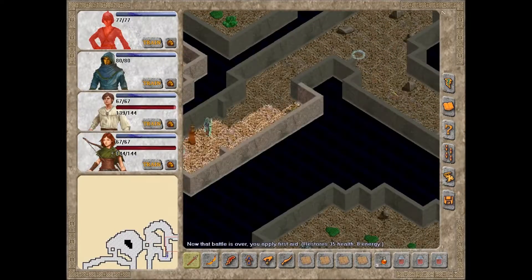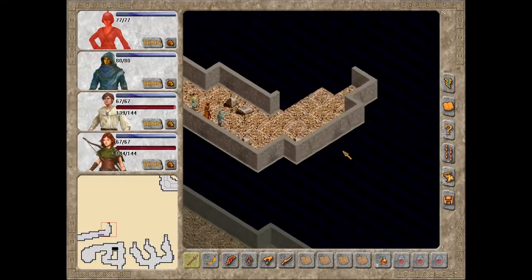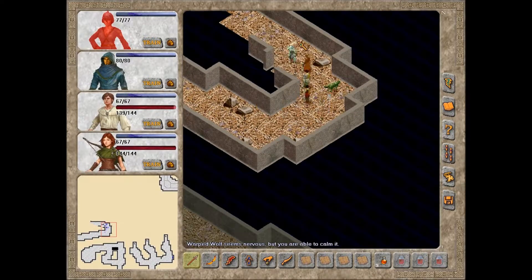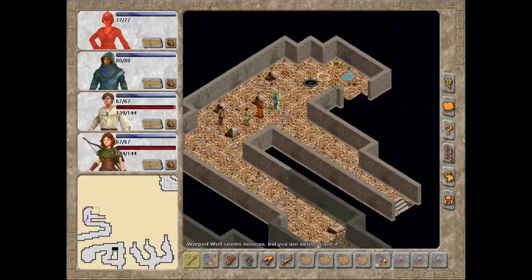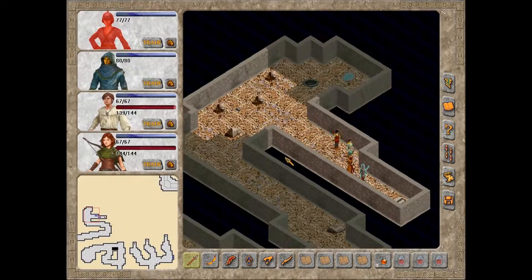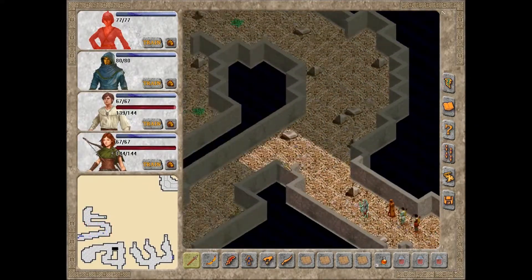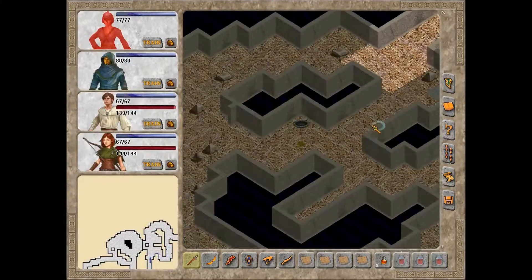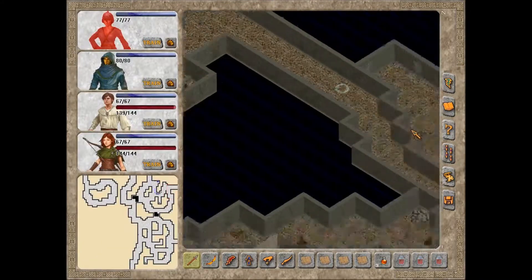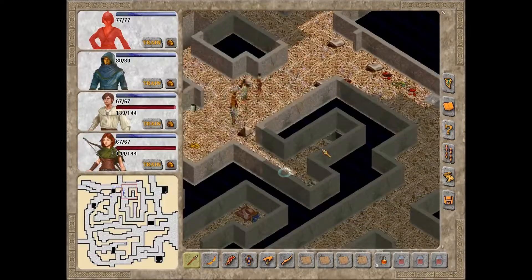There's still a little bit on the upper level that we can explore, and that's over in here. Let's see what's going on over in this area. Another wolf. And another stairway. Alright, that seems to be everything there, so let us head down to the lower level. We may as well start over here.